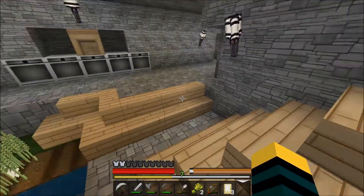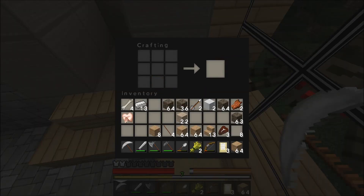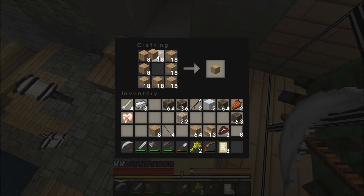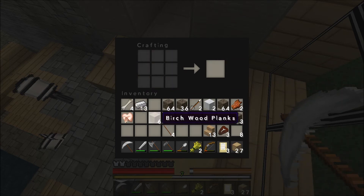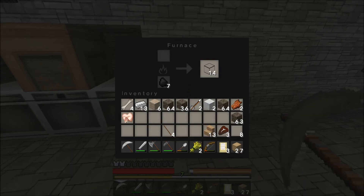That is way too ugly. Alright, next task — I can make lots of chests, eight at a time. Put in another batch — that's 16. And another one — that's 24. The last batch will give us 25, which is an odd number, but luckily I have some birch wood so we can make 27. Let's melt this to get some glass and some food too.